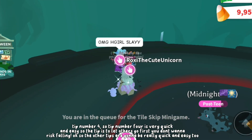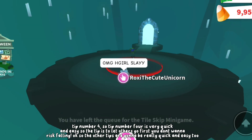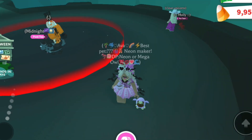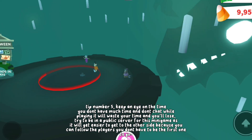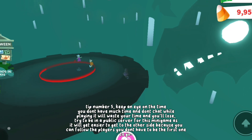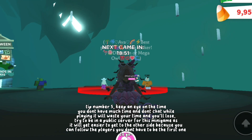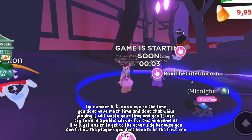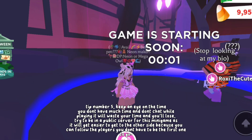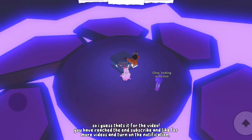Tip number four is very quick and easy: let others go first — you don't want to risk falling. Tip number five: keep an eye on the time, you don't have much of it, and don't chat while playing as it will waste your time and you'll lose. Try to be in a public server for this minigame as it will get easier to get to the other side, because you can follow other players. You don't have to be the first one on the tiles — you could guess the wrong tile and fall.